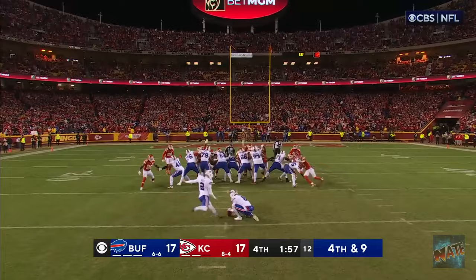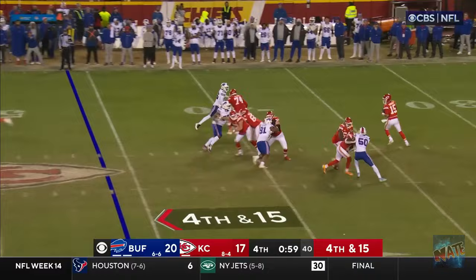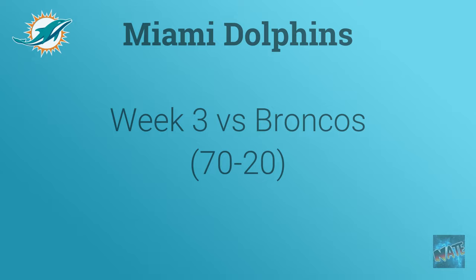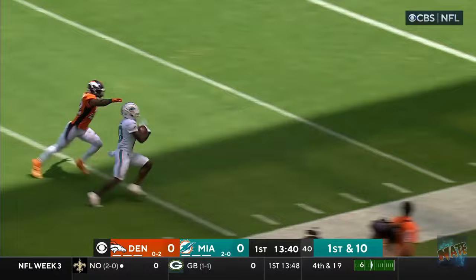Buy time if he wants. Mahomes steps all the way back to the 33, down the middle of the field — he throws it, no one's there, and there's no flag on the field. Block in there and down it goes, caught at the 40. He's in for six — Tyreek Hill.